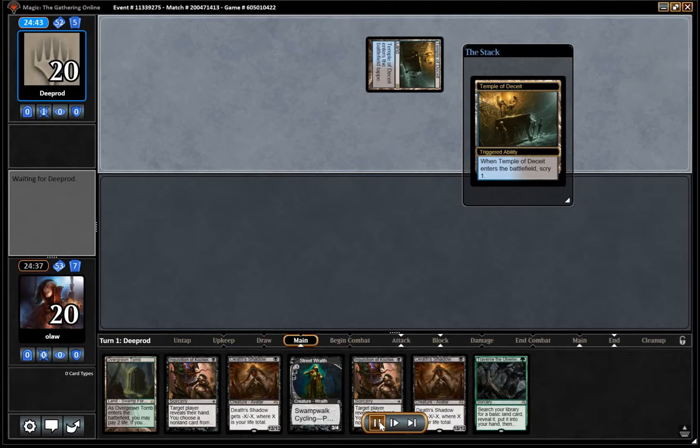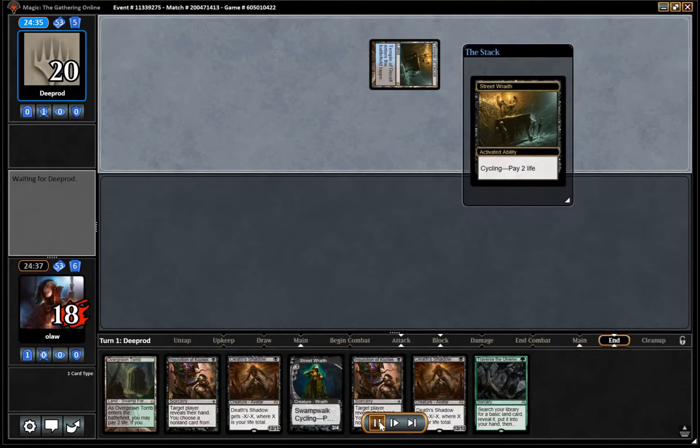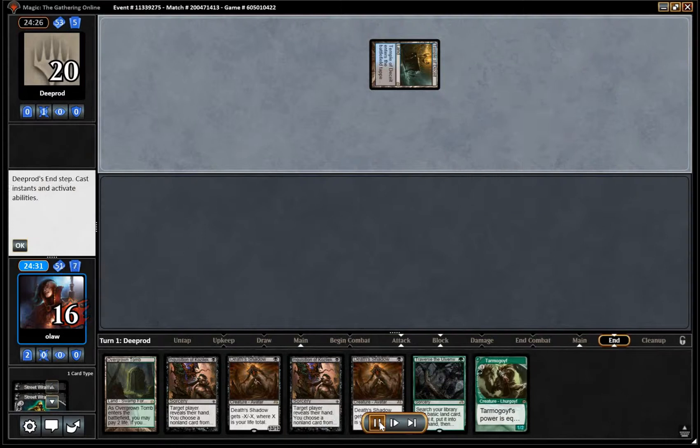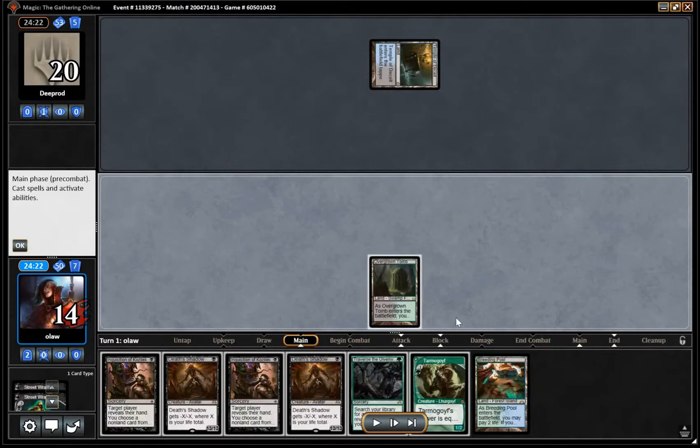Our opponent leads with Temple of Deceit. We'll cycle Street Wraith here, and we've had another Street Wraith, so we've managed to reduce our life total down to 14, which is pretty good. Because we're very close to casting these Death's Shadows now. If we're into Breeding Pool, it would obviously be nicer if we found a fetch land, but we can't have everything.